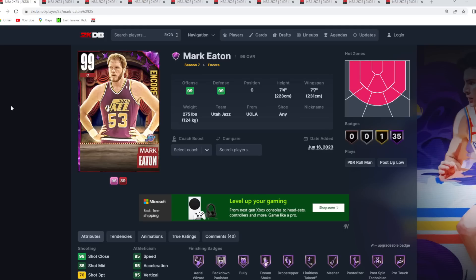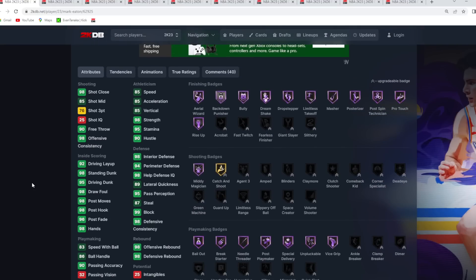Starting off the top 10 is Dark Matter Mark Eaton. He's fairly on the expensive side — maybe 70k to 90k on Xbox right now. He'll probably stay around that price, maybe go back up a little bit, just like Ralph Sampson did, because people realize how good Mark Eaton is. Seven foot four at center, seven foot seven wingspan — he brings that size and defense you desperately need.